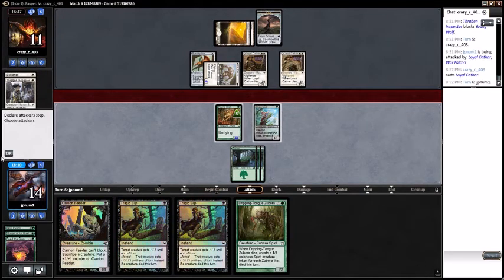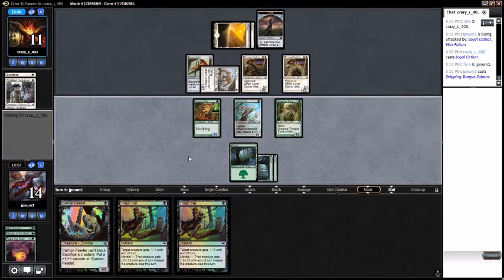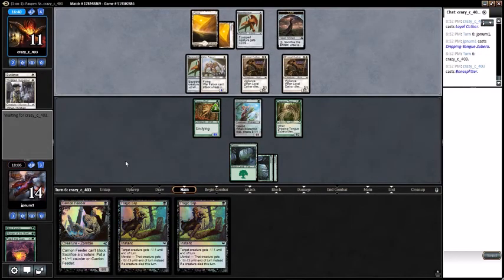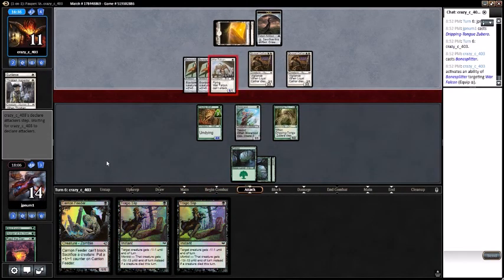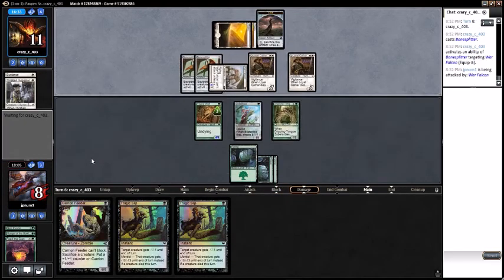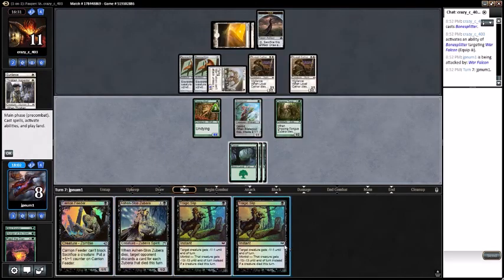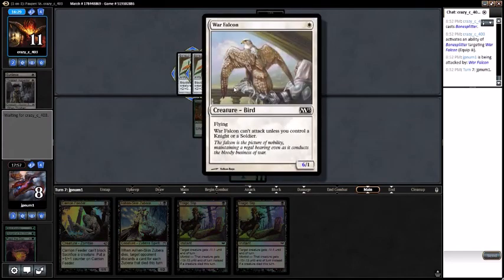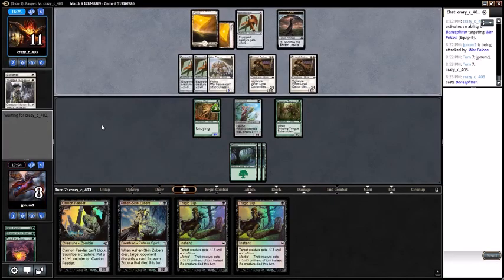I think I can take one turn off to try to find a black source. Come on black source, one time — oh that's a double Bone Splitter. That's a thing. I'm at eight. This isn't great. Maybe I should have brought in those Aerial Volleys for the four flying creatures they have in their deck.